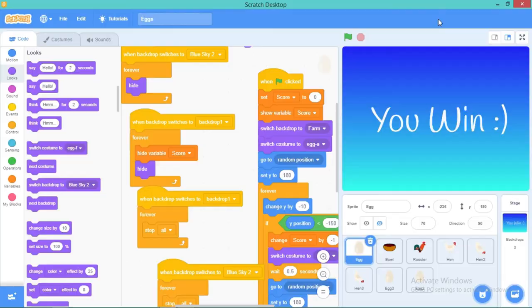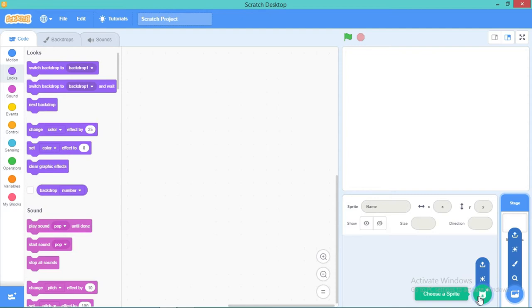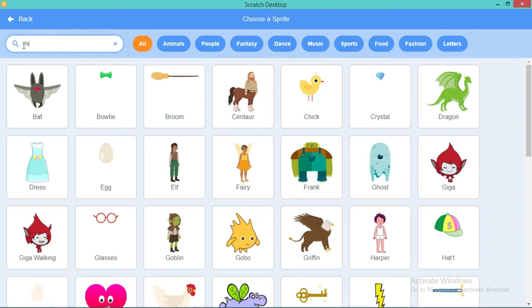Now let's get started with the coding of this awesome game. Just new project, and as you can see we have Sprite 1 which is the default in Scratch — we don't need it, so I'm just going to delete it. Now I'm going to choose a sprite, so let's search 'farm' and everything related to farms is going to come up.